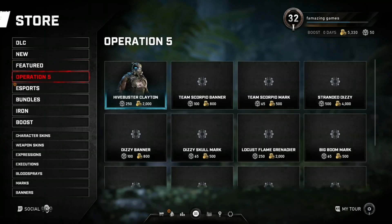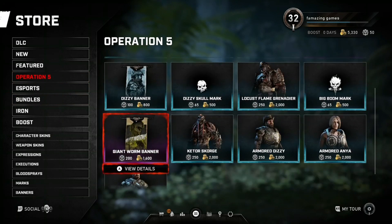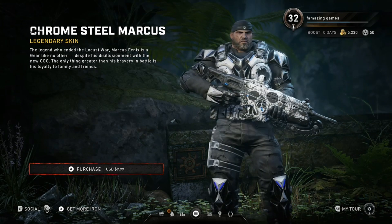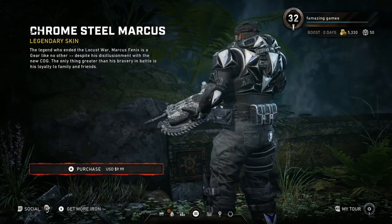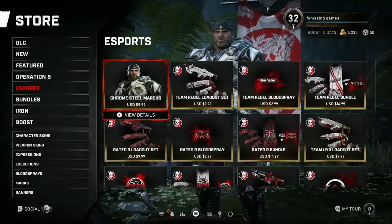Let's see what we got for Operation 5. We got the Chrome Steel Marcus for $9.99. That's going to definitely be in people's collections. This is probably one of the best Chrome Steel characters out right now — probably the best. To some people it might be the best.